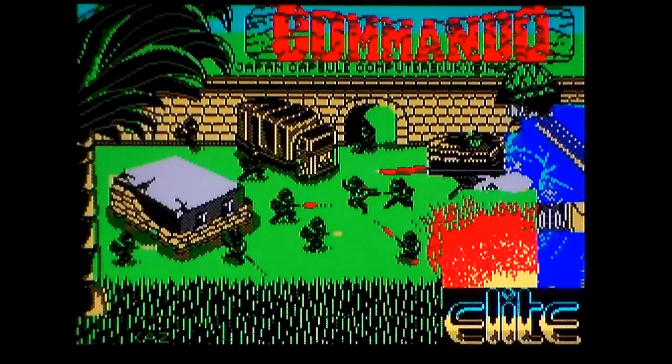On the Commodore 64 version I will be playing the original release by Elite, released in 1986. They also made Space Harrier and loads of amazing games on the Spectrum, Commodore, Amstrad, Amiga, Atari ST - they were pretty much one of the best houses back then for doing arcade conversions. But I will be playing their original 1986 version of Commando, which is missing levels. I did recently play the 2015 homebrew updated version which changes colours to be more accurate to the arcade and puts the levels back in, but that's not fair to compare to the Spectrum because it wasn't around at the time.